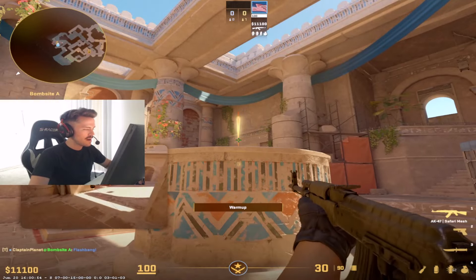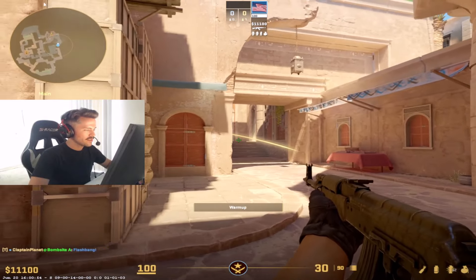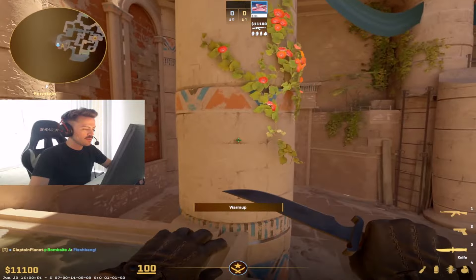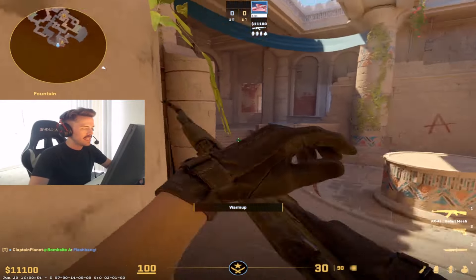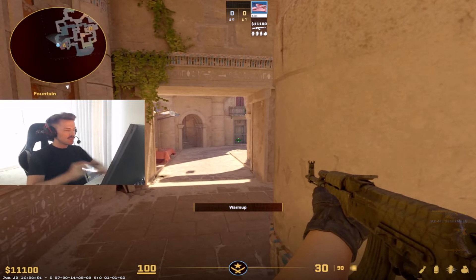You're going to left click a flash. It's going to pop pretty deep into A main. So if the T's are back here, they're going to get blind if they're trying to watch pillar. And the reason you're going to throw this flash is ideally you're going to have a teammate playing behind this pillar. And after that flash pops, he's going to be able to swing and get a free kill or a bunch of info.